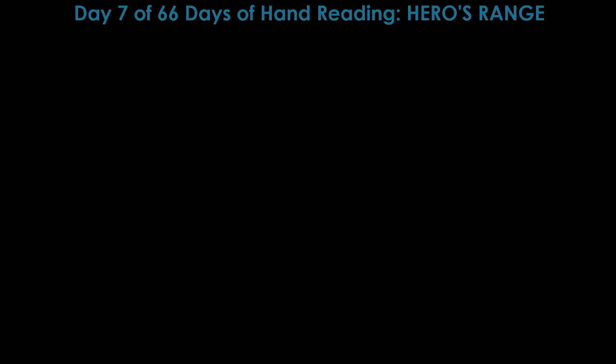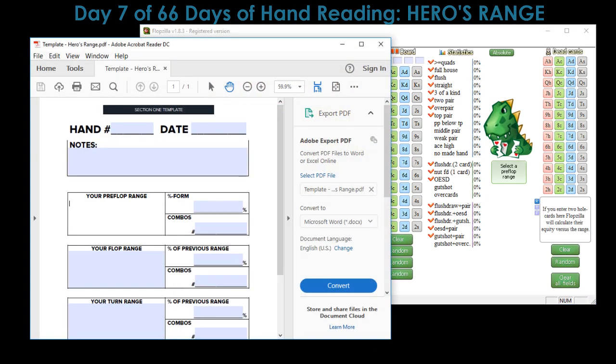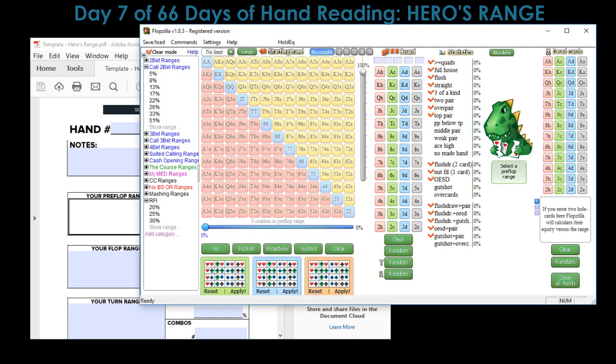The tools we use for hand reading are Flopzilla and the SplitSuit hand reading template. A viewer on Twitch asked a great question: what good is this form if you're never going to save and review it again? This form is really good because it gets you to constantly think about the ranges you're narrowing down, copy them and input them in Flopzilla, and think about percentage forms and combos within the range.